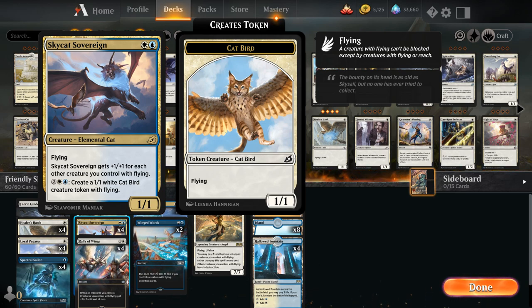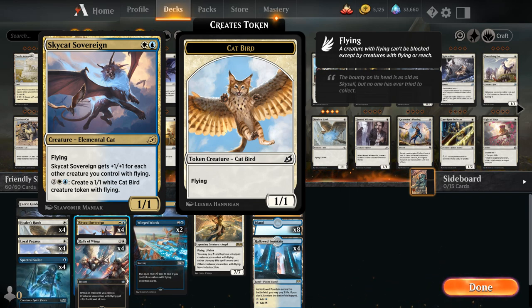Sky Cat Sovereign is a 2-mana 1/1 elemental cat with flying that gets +1/+1 for each other creature we control with flying. For 2, a blue and a white, we get to create a 1/1 white cat bird creature token with flying. The deck already wanted to play a lot of cheap flyers and go wide, so Sky Cat Sovereign turns into another payoff card for playing all these cheap flyers.